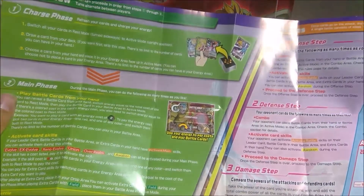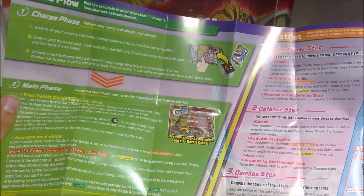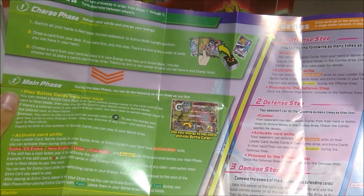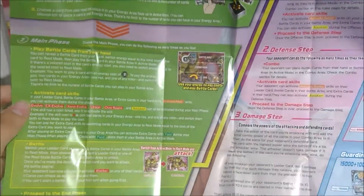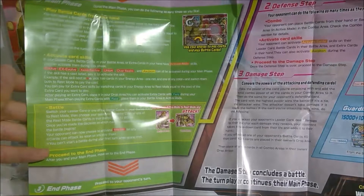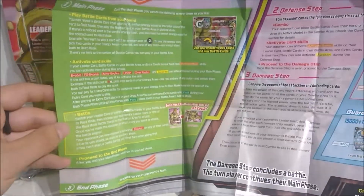Charge phase, untap everything — or I guess, activate all your cards. Doesn't have to create the ring to stand. Draw a card, then put any card you want upside down into your energy zone. Just like Kaijudo slash Duel Masters. The cool thing I like about this game is there's no separate attack phase or battle phase — it's just in your main phase. You can choose to attack with someone, that leads to a battle phase, and then you go back to the main phase afterwards.